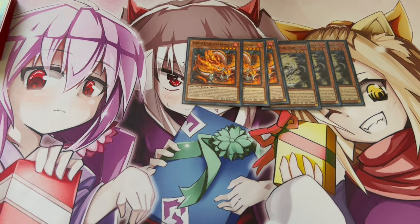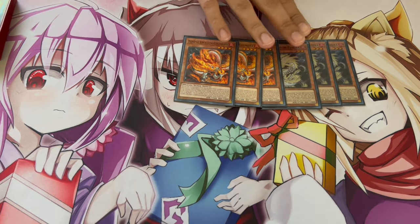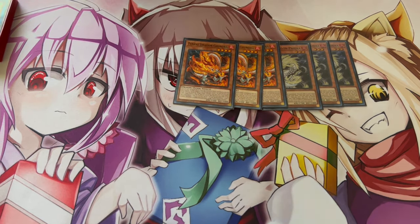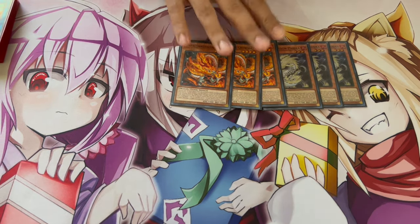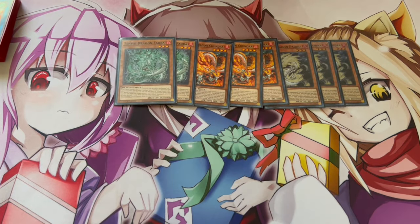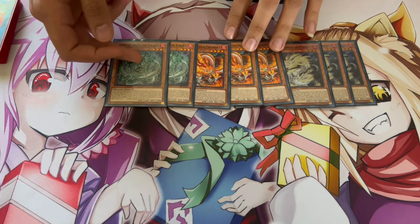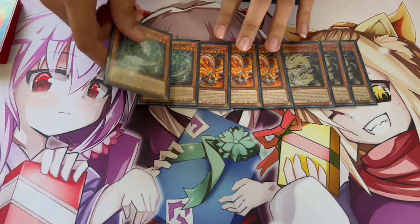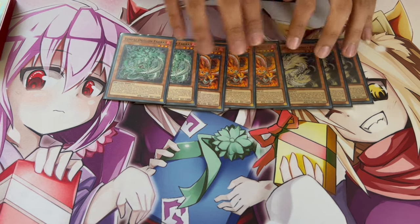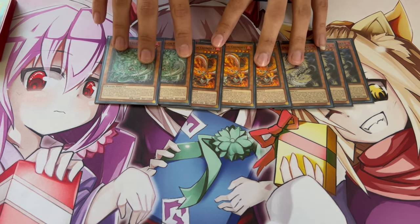Three Phaedra, three Chandra. Chandra is a card that special summons itself when you control a fire dragon — it's an extender and also the tuner in the main deck, which is really important. Two Fajra. The reason we're not maxing out on Fajra is because it doesn't actually extend a lot of your plays — it gets a monster back from your graveyard. It's really good to summon after you set these guys up, but initially you don't want to start with this, so that's why we're only playing two.